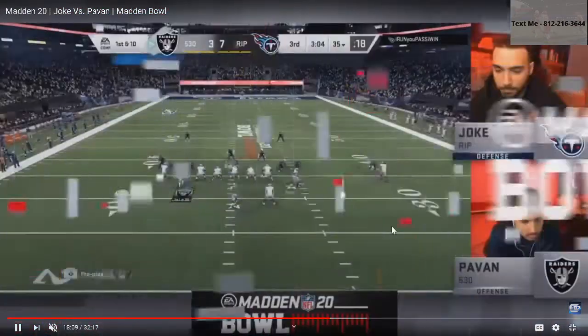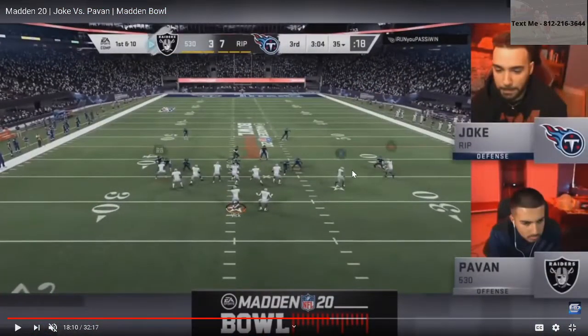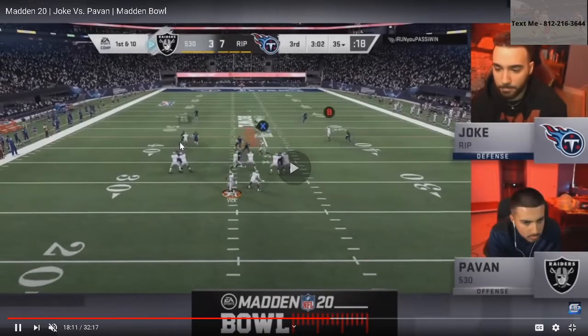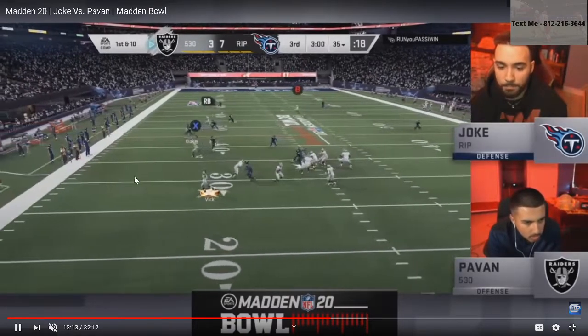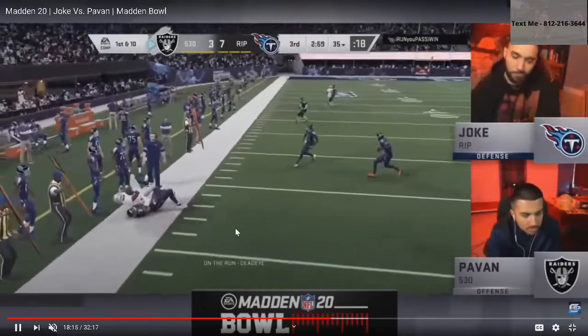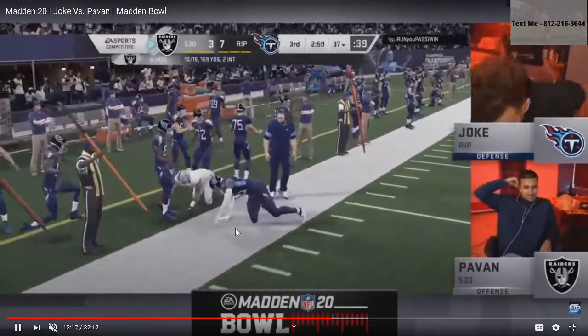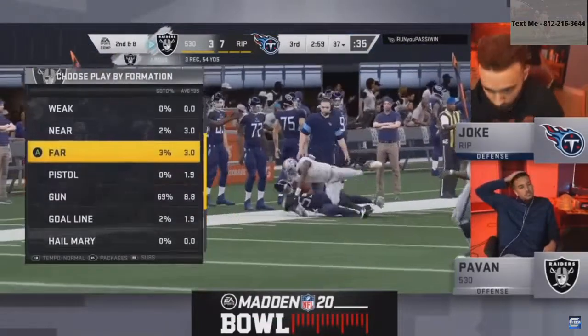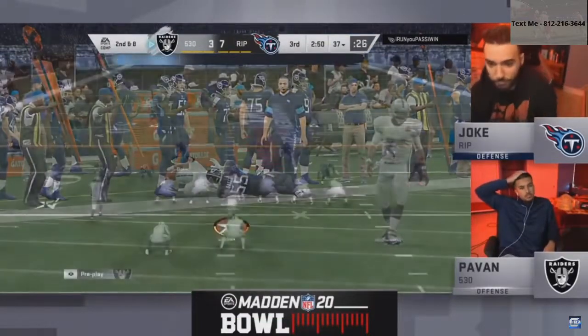Joke's running a little auto-flip coverage. Here's the motion over — drag here, post here, corner here. The problem is he can't throw that corner out. He gets the rollout and is able to throw both routes — everything he wanted right there. Joke doesn't send the pressure and because of that Pauvin's able to deliver the ball.